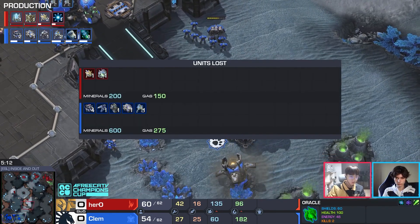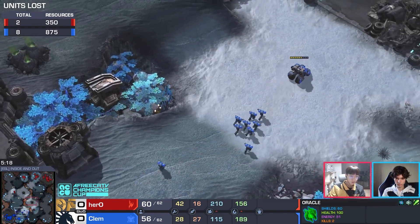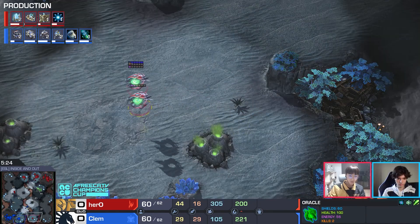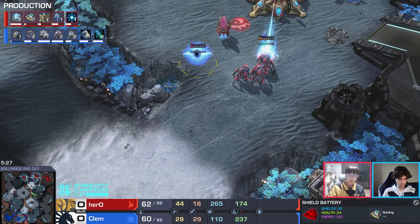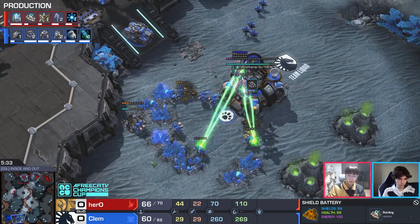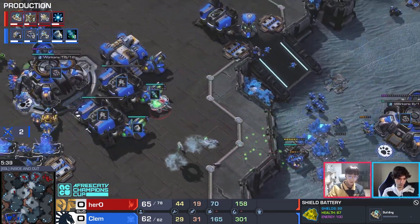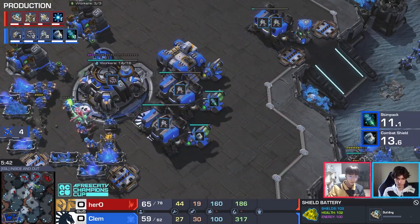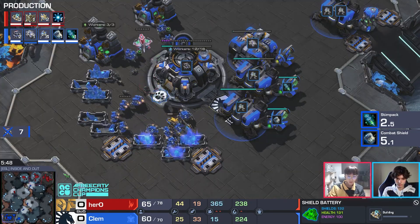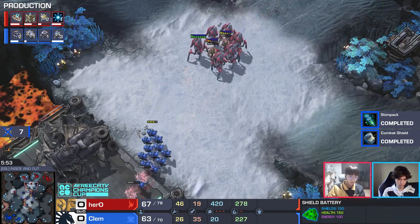It's five minutes in and the natural is only just now going down. The story of this game is that we are five minutes in and only just now is Clem allowed to mine. He's down to 14 workers — the economy in shambles. He needs to make something happen with this push. The oracles dive in again, a fresh mule gets targeted, more SCVs fall. Seven more workers go down — oracle runs out of energy. Clem is as all-in as can be.